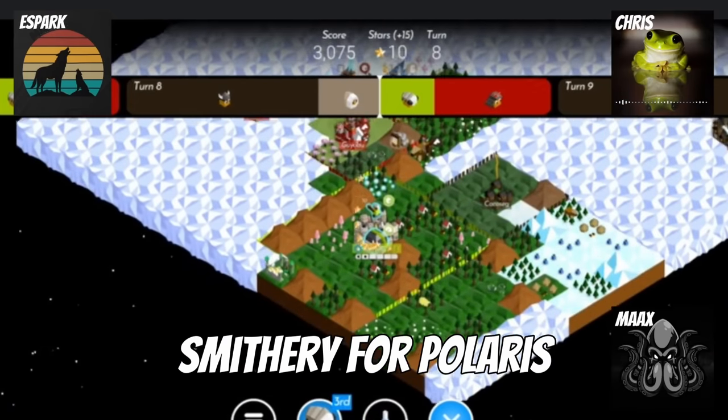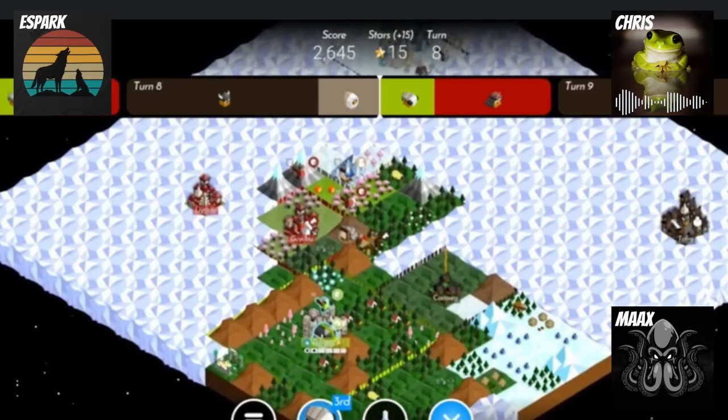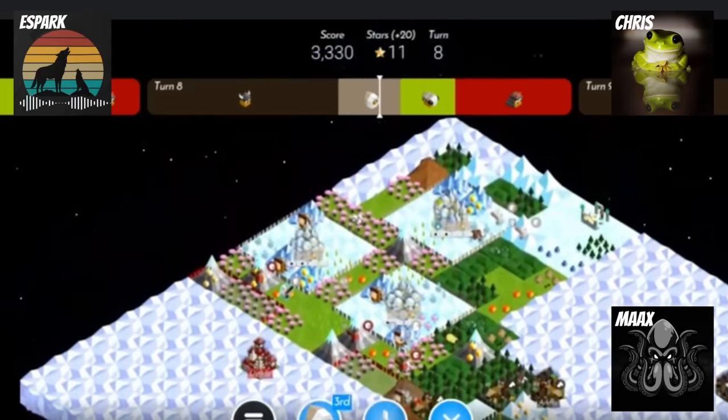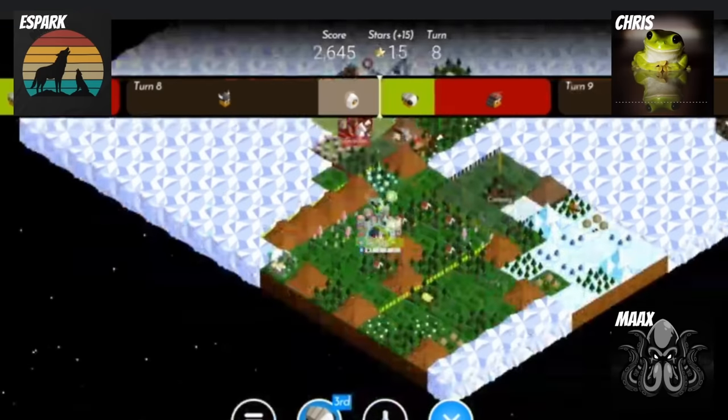On Viking's turn, he gets smithery and trains two swordsmen. So we went from seeing Viking getting a cloak on turn seven to getting two swordsmen on turn eight. We're just like, what is going on? What is happening on their side? All these tier three units coming at you in the early game. We know now that gamis are coming from them. We're definitely worried — mostly because Max is a little bit weak at the moment.